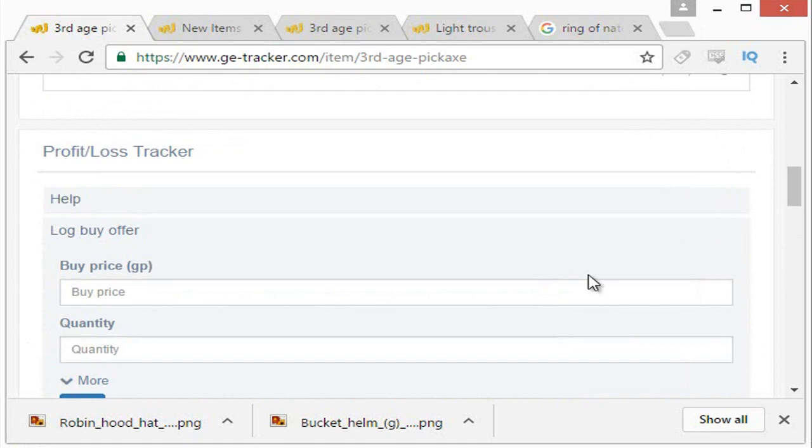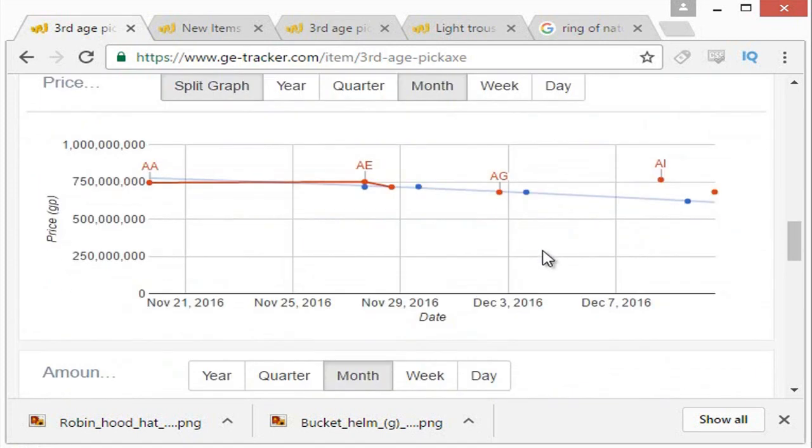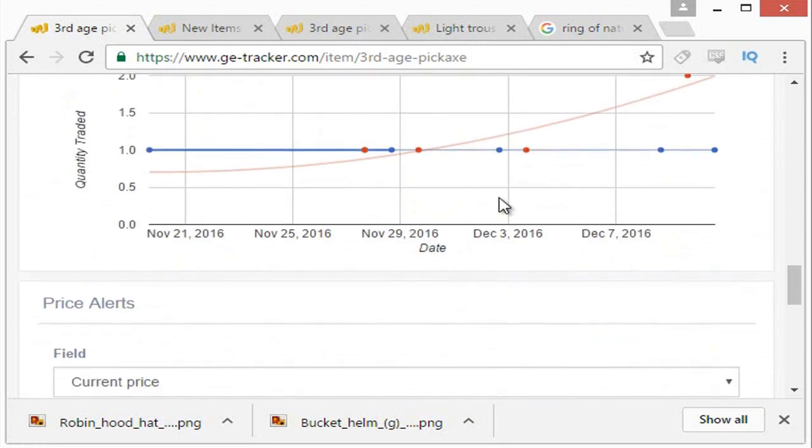Those are three examples of items. The second example is what you're looking for — an item that has a medium quantity traded per day in the range of 30 to 200.